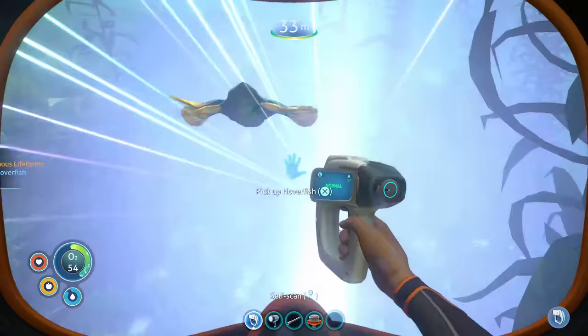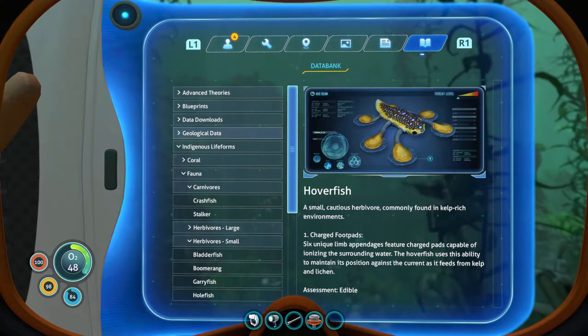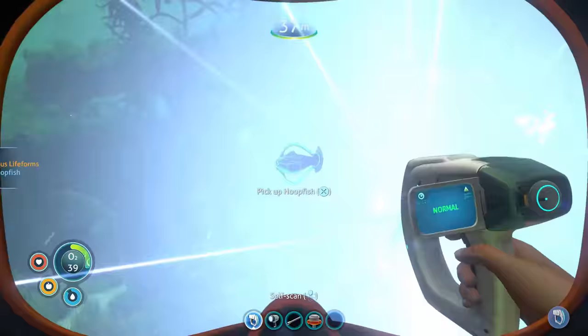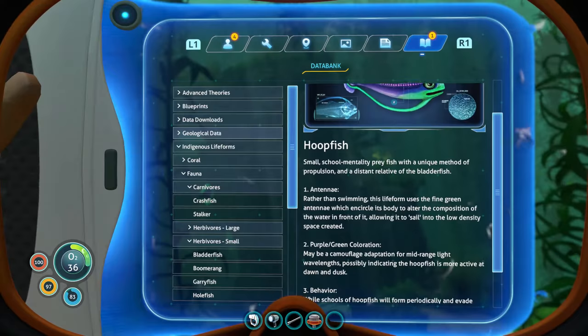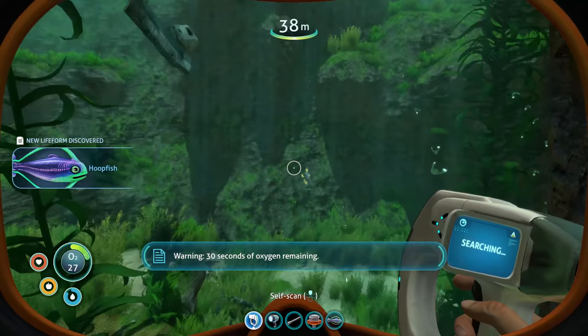I see other fish. What is this thing? Hoverfish — it's like a little hovercraft. A small, cautious herbivore commonly found in kelp-rich environments. Edible. Here's another new one — Hoopfish, it's colorful. Small school-mentality prey fish with a unique method of propulsion, a distant relative of the bladder fish. Assessment: edible. Lots of edible things — I should be grabbing these.